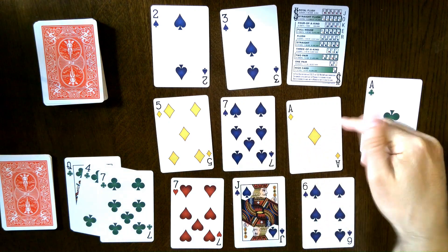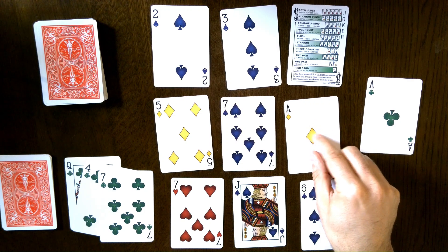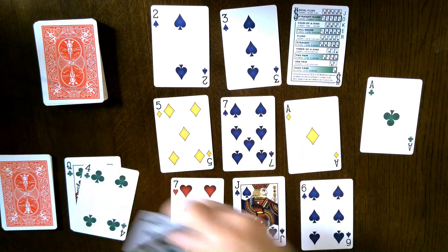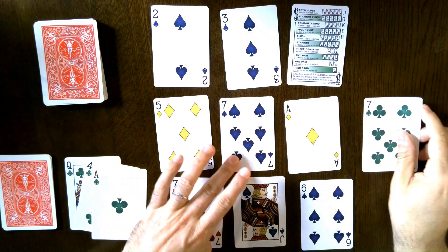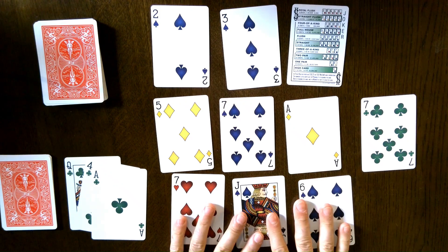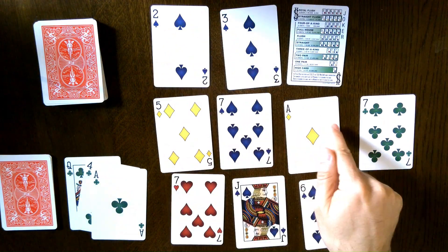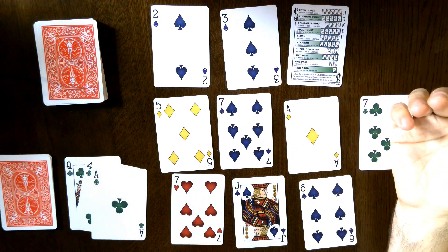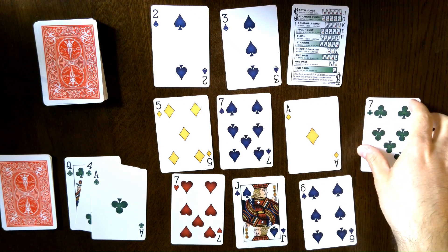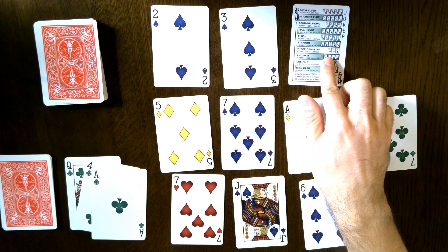Line lets you move up and down or left and right. If I have something like a 7 and there are two 7s in the grid, I just pick one. I could get rid of the three cards in its row or the three cards in its column. If I chose the other 7, I could do the same in that position. So with Line, the most you can discard is three cards, but it has the advantage of being able to discard a joker.